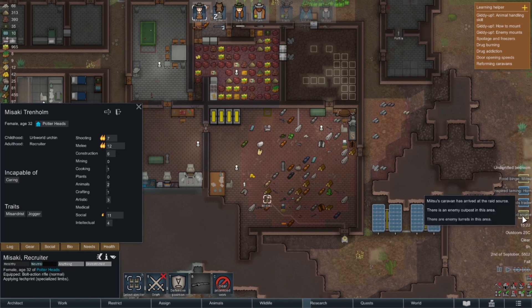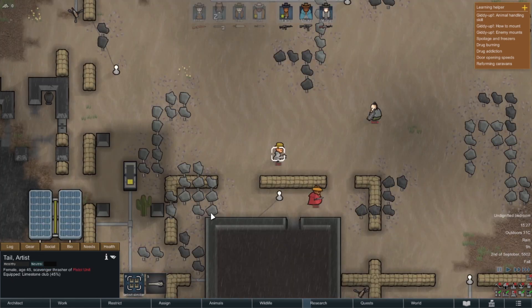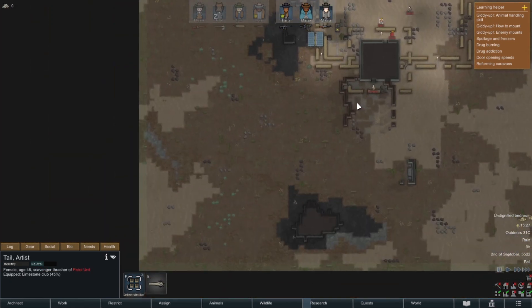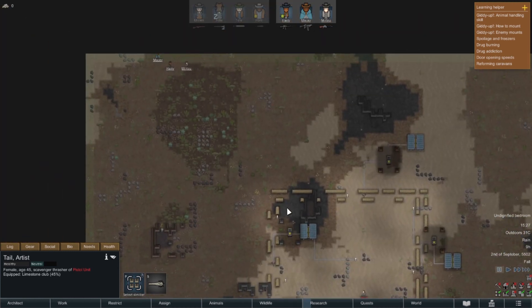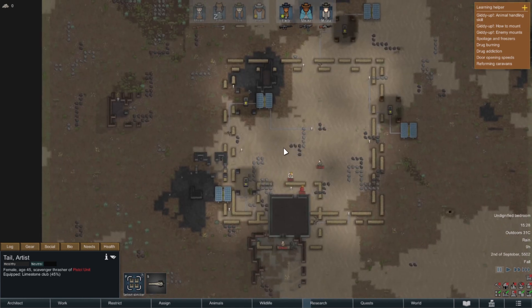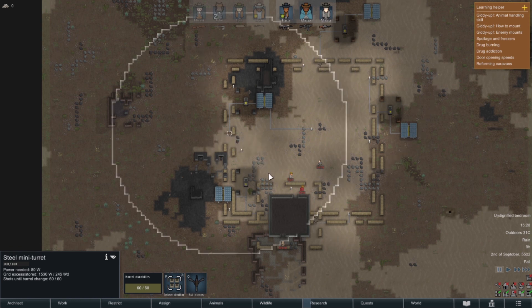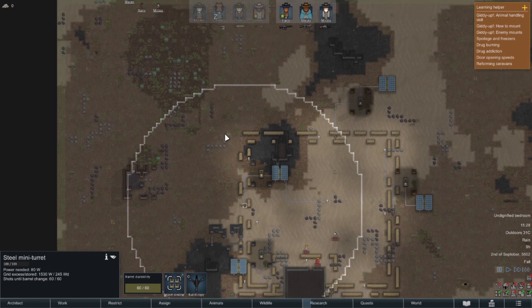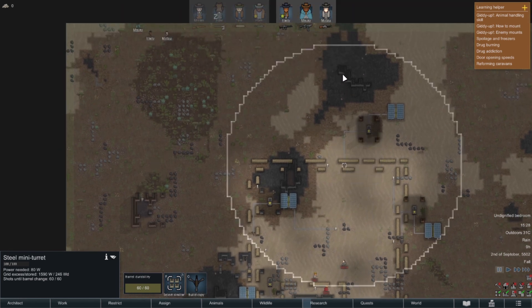We've arrived at the raid source. There are actually four enemies here - they said only one. Let me see where we landed - we're up here. We need to take out two of them. There are turrets here, here, and two down there. Let's figure out where we need to position ourselves - we can get to cover over here.